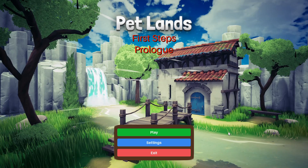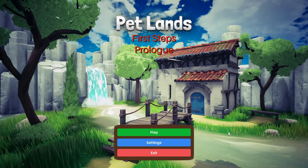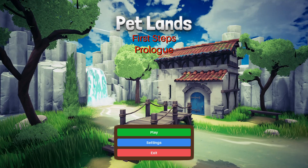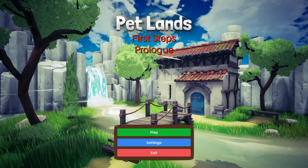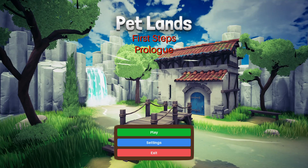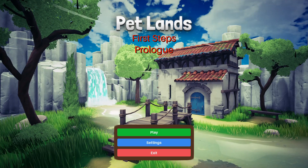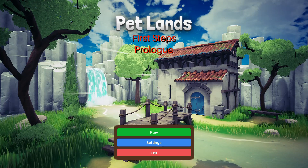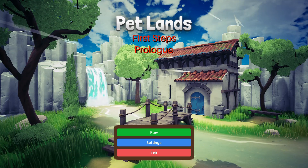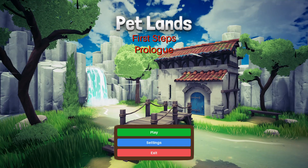Hey everyone, Landsmanoz here, and welcome to a bonus First Look Friday video. This is Petlands First Steps, a prologue. It is available over on Steam for free. The full game is scheduled to release sometime in Q3 2024. It's a game released by TBJ BU2, which is the same developer as the Captain Contraptions Chocolate Factory game I did a couple weeks ago, along with another person, Adria Martinez Esposito.